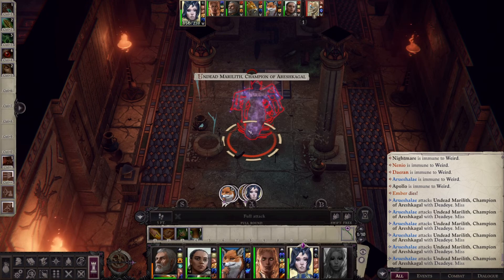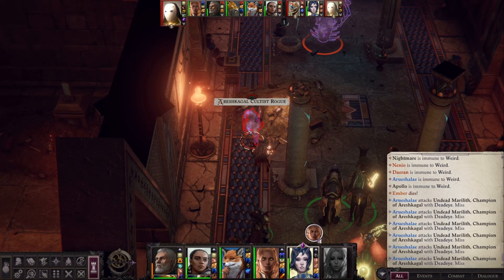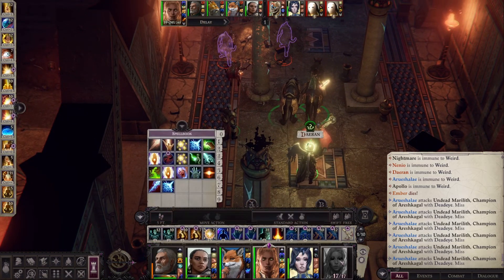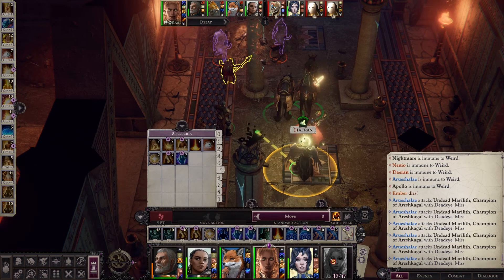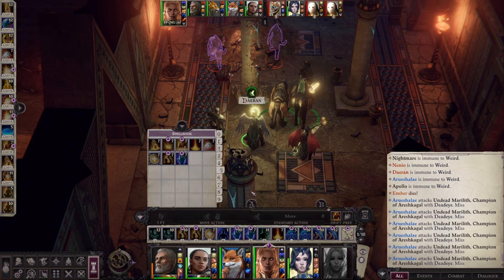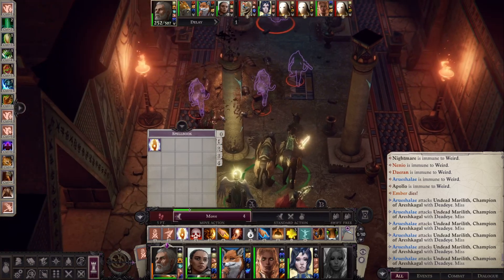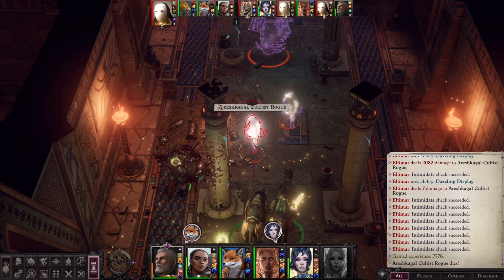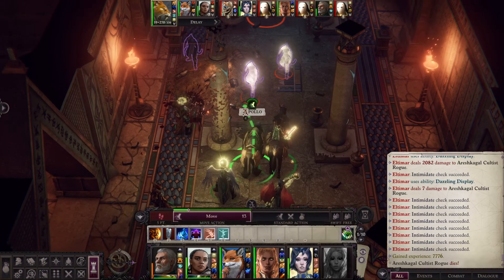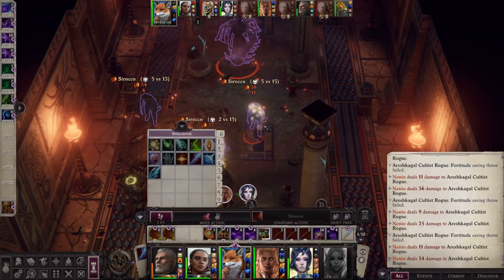That is an undead Marilith champion of Arashkigal. This is an unfortunate situation; we desperately need Ember back to life probably. She's at negative 17 so we can definitely just Breath of Life her. We cannot Breath of Life her — we are not in range. Which means we are Raise Dead-ing her, because that's where we're at. I don't know why I'm not mounted on my Smilodon, but here we are. Let's get a Sirocco going — it might just save our lives.